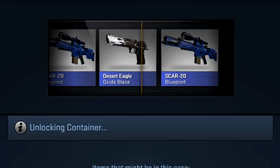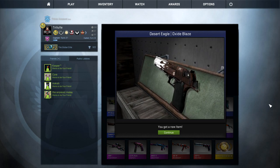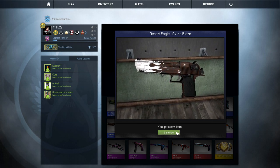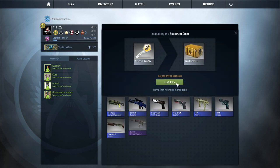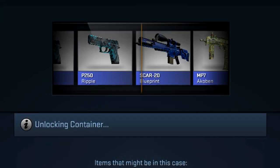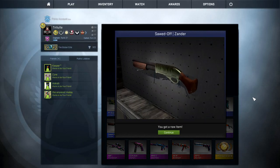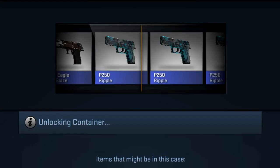Alright, another new skin — the Desert Eagle Oxide Blaze, which is literally just the Desert Eagle Blaze pattern with the rusty Deagle and the white Oxide in front. I think it's pretty cool. Then the Sword of Zender again — in my opinion that's the worst looking skin in the case, the most boring one, so I'll just skip that and continue with the remaining cases.